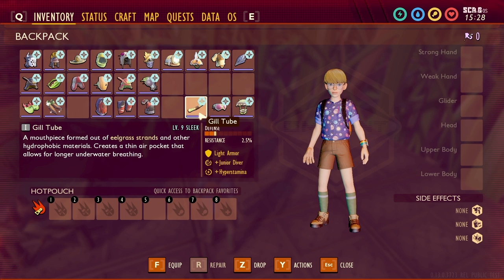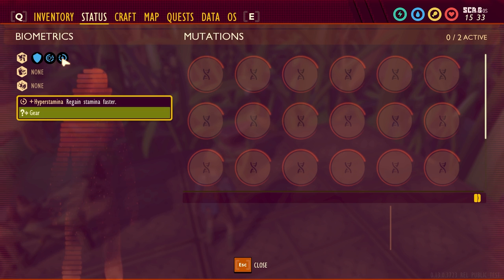Next one is the Gill Tube. It's light armor, gives you plus junior diver and the sleek upgrade adds plus hyper stamina. So you hold your breath longer and regen stamina faster. Just to clarify: the last effect listed is always the one added by the sleek upgrade.